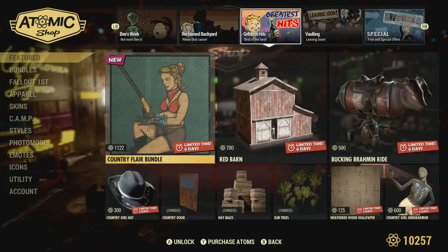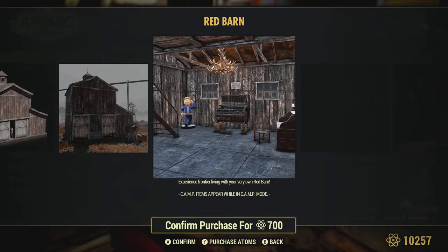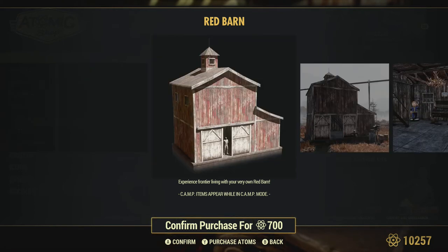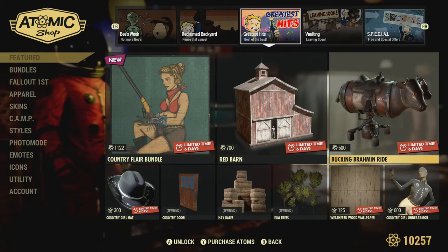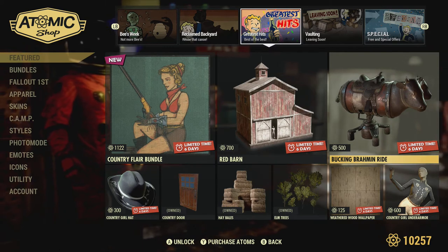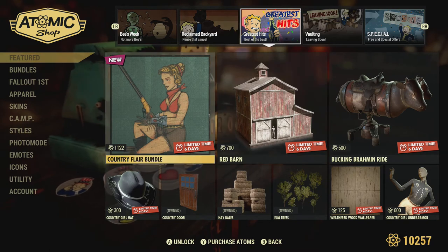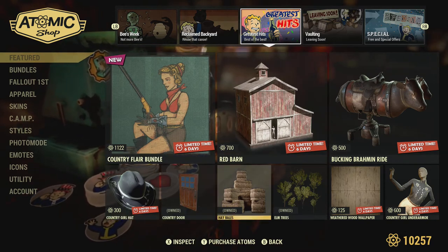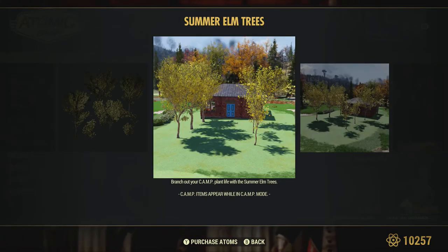Not a bad price for all of that if you've got none of those items. Then we have the red barn on its own for 700. Just be aware - look at the windows, you can't see through them. I wouldn't say don't buy it because of that, just be aware. It's kind of a neat little prefab if that's what you're going for. The mechanical brahman ride is 500. The country go-ahead hat is 300, the country door, and the hail bells.